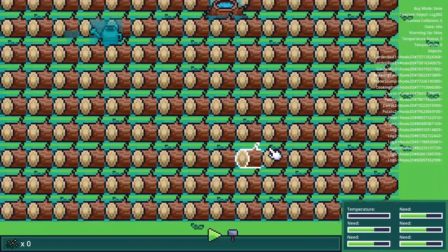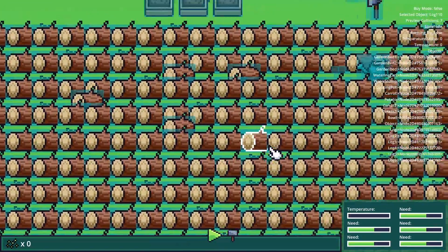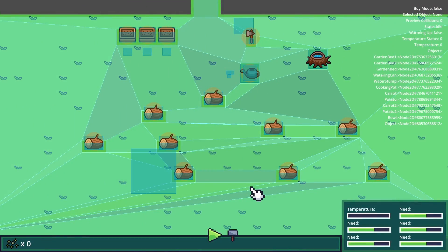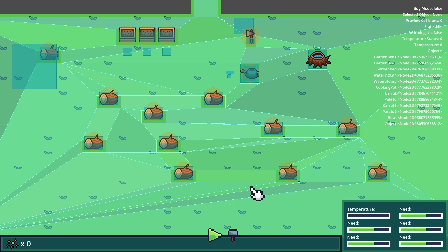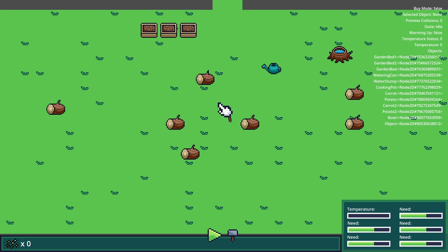Godot's tilemap system made it pretty easy to identify which tiles should be able to spawn logs, and then I just had to do a simple collision check to make sure they don't spawn on top of other items. I also created an item spawner to spawn the logs, and I can use it to spawn any type of item. So if I want to implement another item that spawns randomly in the future, it should be pretty easy to do.